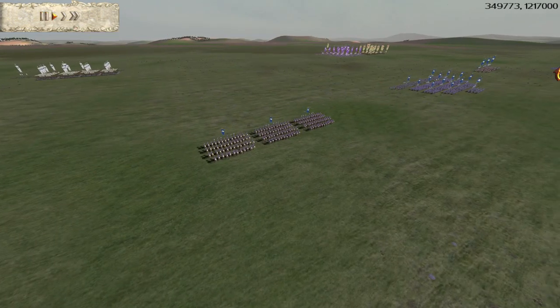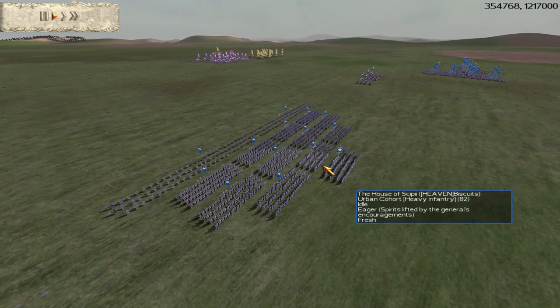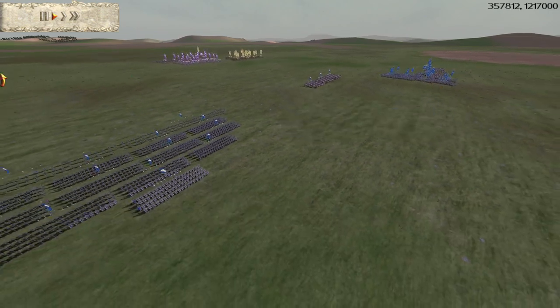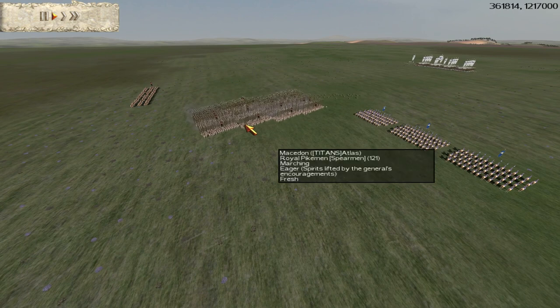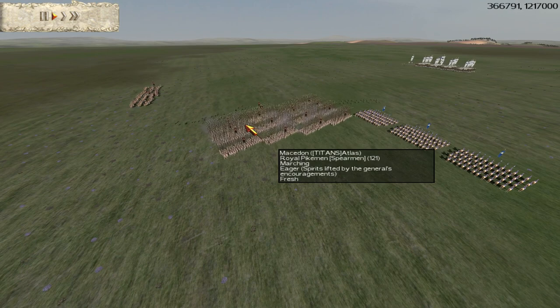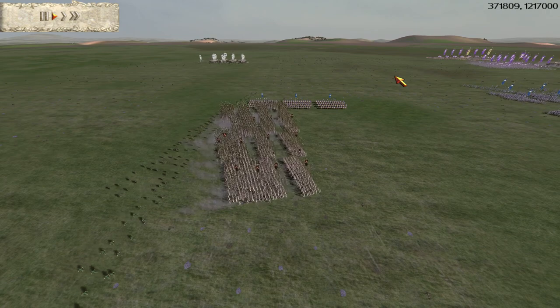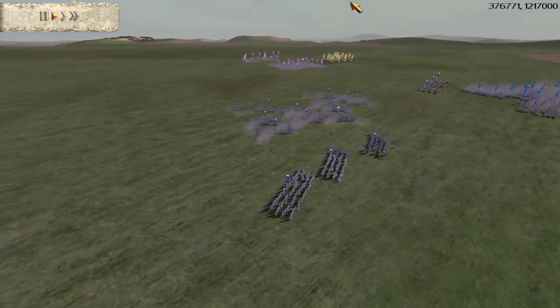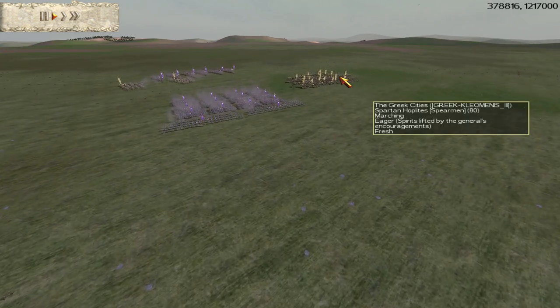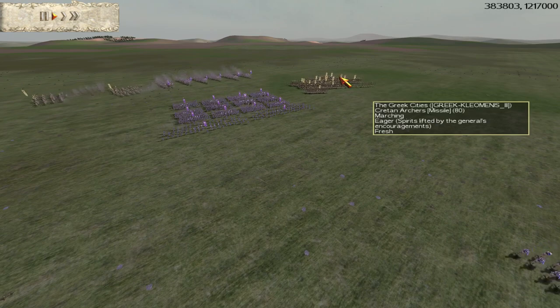I'll quickly outline our battle formation. I've brought 14 Urbans and 6 Praetorian Cavs, same as Odin. Mohammed has gone for 16 Royal Pikemen, 2 Companion Cavs, and 2 Crescent Archers. He's gone really heavy on infantry, and the reason is simple — he's going up against the Greeks, and to kill Greeks with Macedonian pikes you need lots and lots of numbers. That's what Mohammed's going to do.